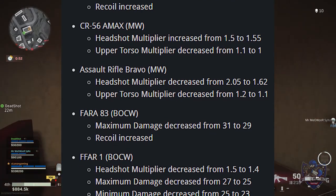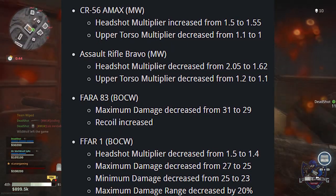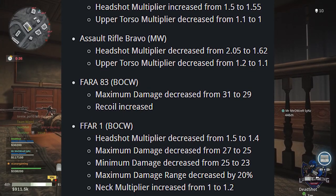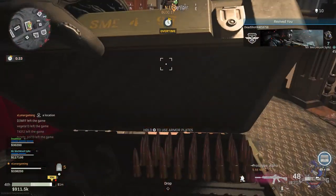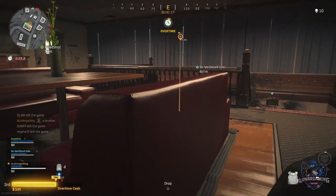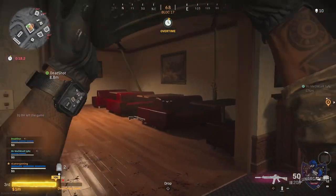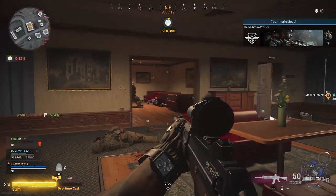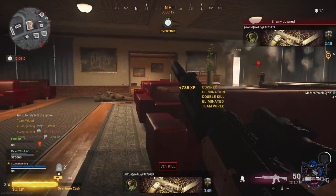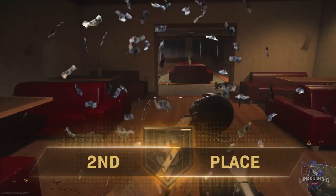Fara One: headshot multiplier decreased from 1.5 to 1.4, maximum damage decreased from 27 to 25, minimum damage decreased from 25 to 23, maximum damage range decreased by 20%, and neck multiplier increased from 1 to 1.2. Assault Rifle Golf: upper torso multiplier decreased from 1.2 to 1.1. Grau 5.56: minimum damage increased from 22 to 24. The Groza: maximum damage decreased from 28 to 27, maximum damage range increased by 4.5%, headshot multiplier decreased from 1.62 to 1.5, upper torso decreased from 1.2 to 1.12, lower torso decreased from 1.1 to 1, and recoil pattern has been smoothed.